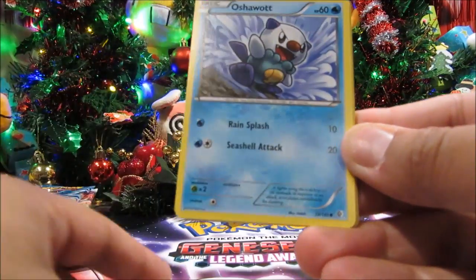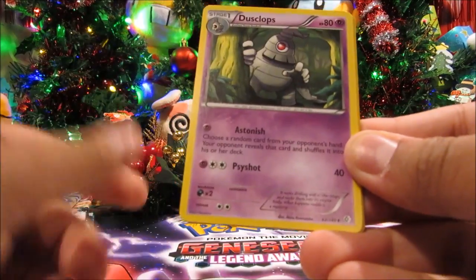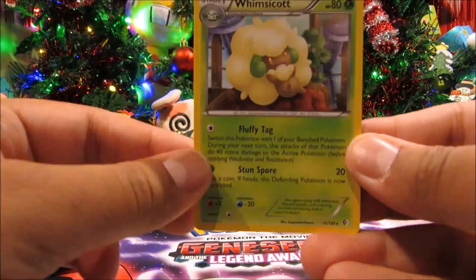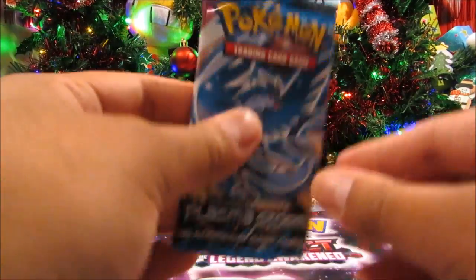Alright, Boundaries Crossed pack two. We've got Potion, Oshawott, Gligar, Blitzle, Pidove, Dustox, Rocky Helmet, Delibird, a Psyduck reverse, and a Whimsicott. That was our Boundaries Crossed — on to Plasma Storm.